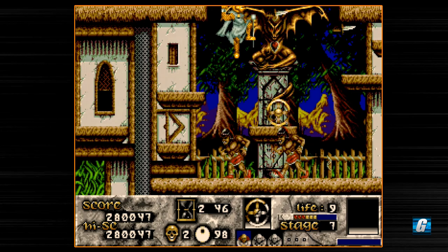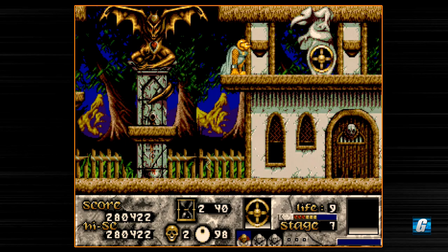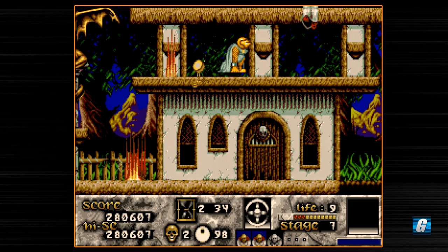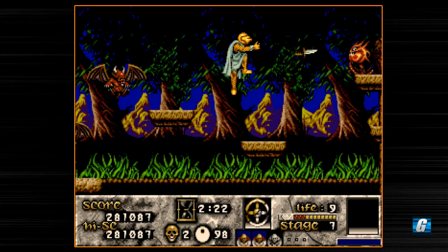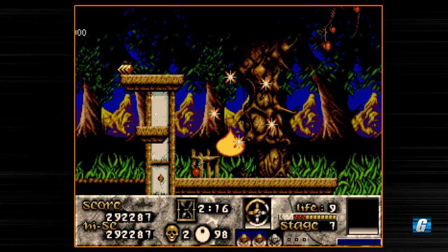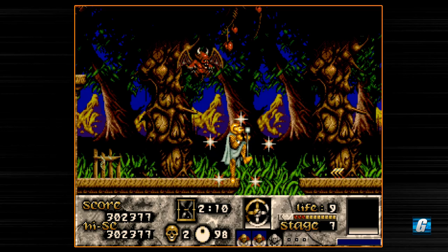These red potions here actually give you some health back. These monks — when you free them, your character will duck as well. When that happens, you'll actually end up picking up any items you're standing on, so you really need to make sure you're not standing on any items like that.